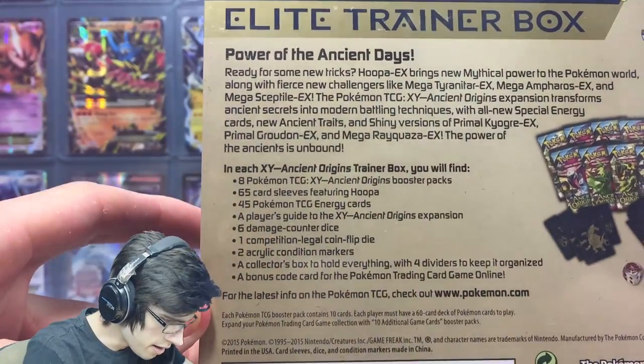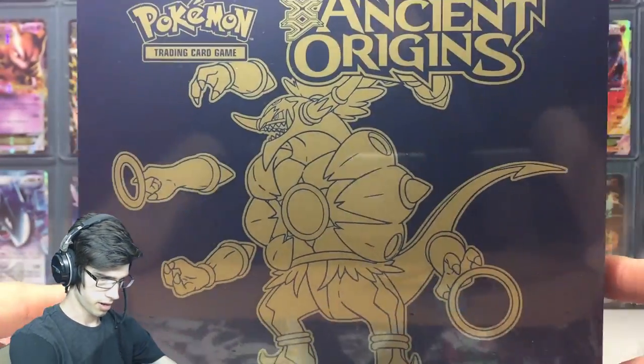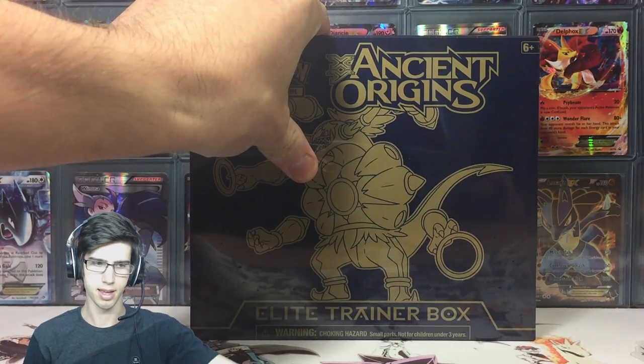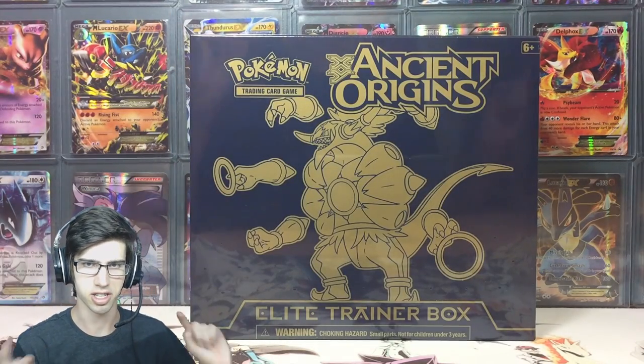And a TCGO code card. So without further ado I'm going to do a little speed-up — I'm going to unshrink wrap this and trim the tops off the packs so we can just get straight into it.